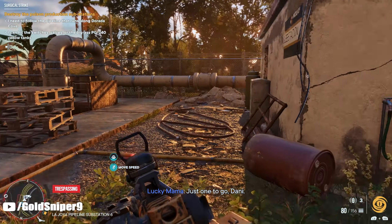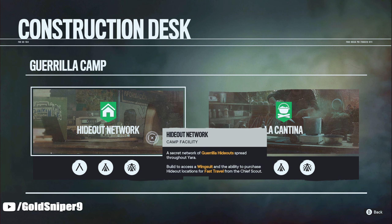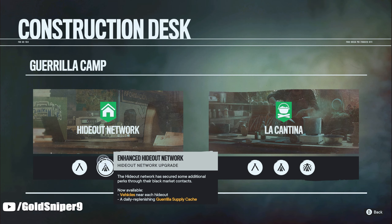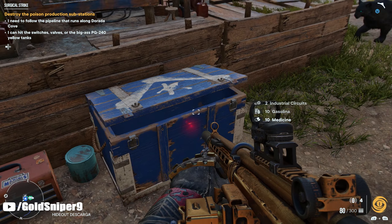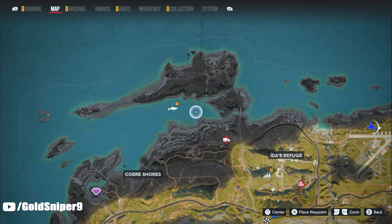So the first thing you are going to want to do for this farm is to upgrade your camp. If you upgrade your camp to level 3, you will realize you will eventually end up having these little blue caches all around the hideouts. Also, fully upgrading the hideout network will give you guys access to some fast travel points all around the map, which will be very helpful for this.